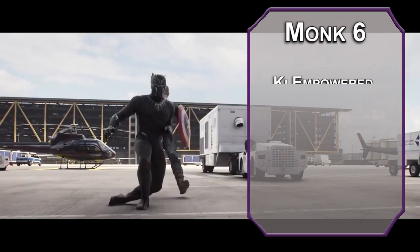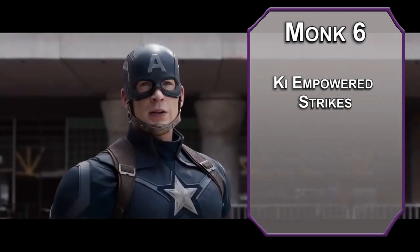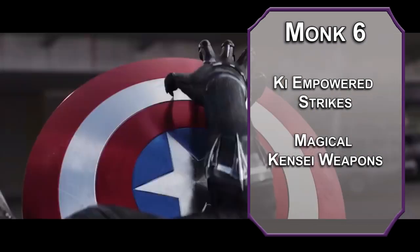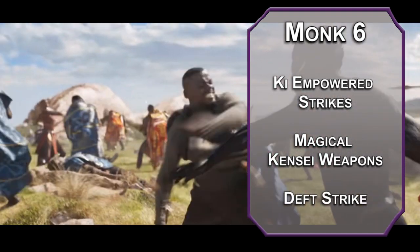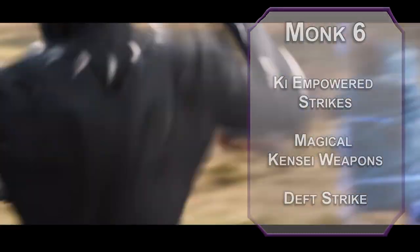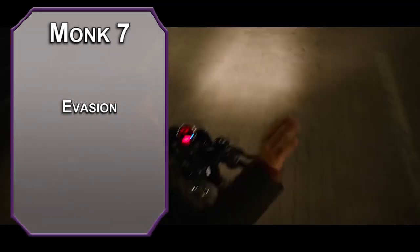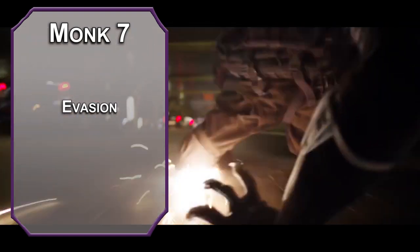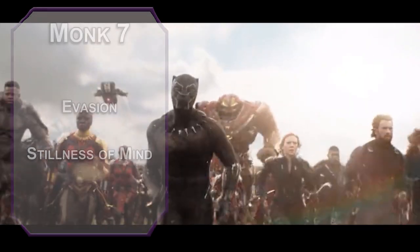6th level monks get Ki-Empowered Strikes, meaning your fists are magical for overcoming resistances, as are your monk weapons thanks to the magical kensei weapons ability — just call it vibranium. Kensei monks also get Deft Strikes at this level, letting you spend a ki point to add your martial arts die to damage of an attack once per round. 7th level monks get Evasion, meaning you take half damage on failed dex saves and no damage on successes, so don't worry about a fireball melting your armor. You also get Stillness of Mind, letting you remove a charm or frighten effect as an action, helping you govern properly.